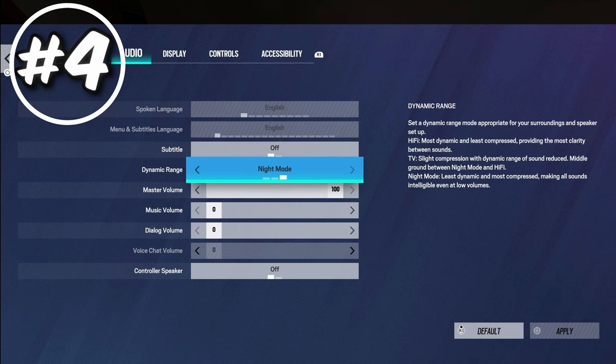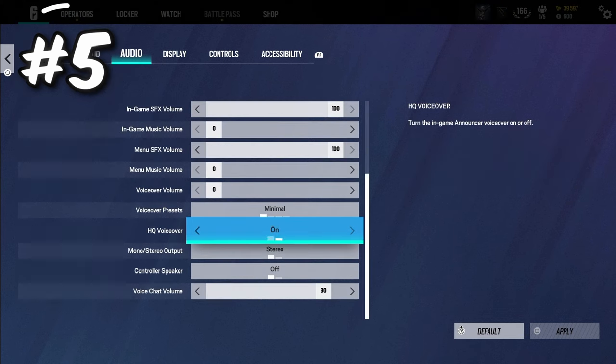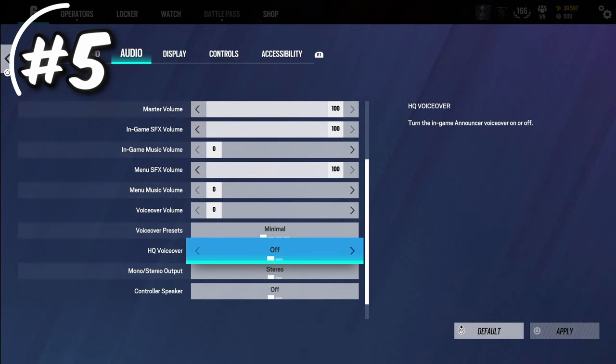The next setting is HQ voiceover in the audio tab. Turning it off mutes the in-game announcer — the guy that tells you when the prep phase ends or when there's 15 seconds left in the round. I'm probably going to turn this off to help me focus more, though if you're newer to the game you might need those reminders. Either way, it's a good setting for Ubisoft to have added.